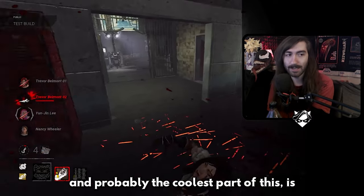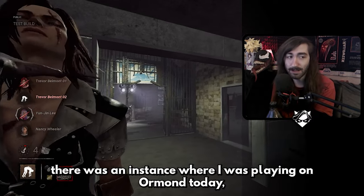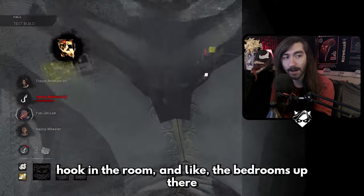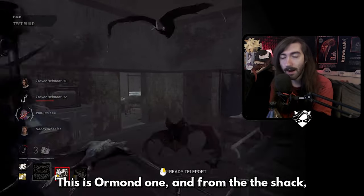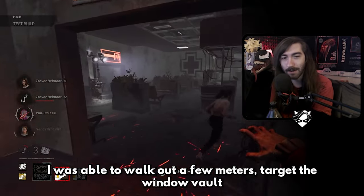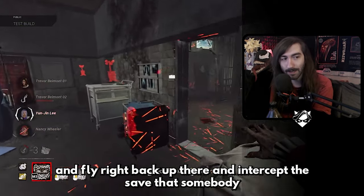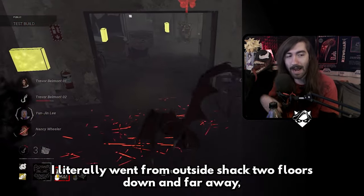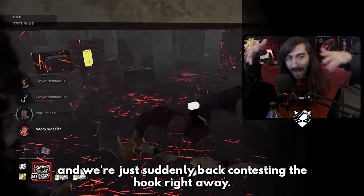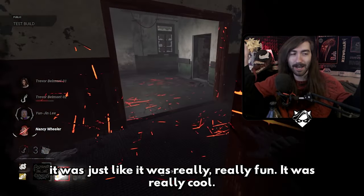The coolest part is that you can teleport to any vault point, and this does include downed pallets. There was an instance playing on Ormond where I had hooked somebody on the upstairs hook in the bedrooms. I was outside near shack in bat form, targeted the window vault up there, and flew right back up to intercept the save. I went from outside shack, two floors down and far away, and was suddenly back contesting the hook right away — it was super awesome.